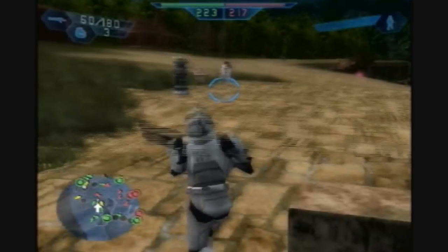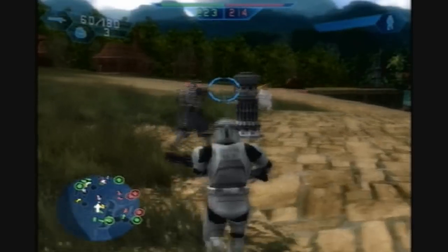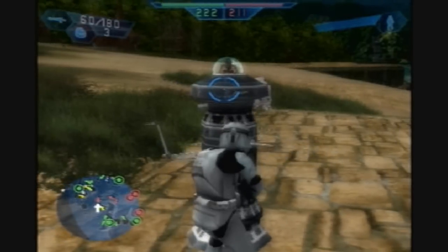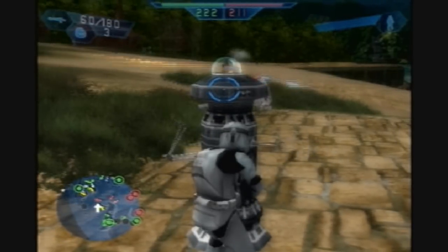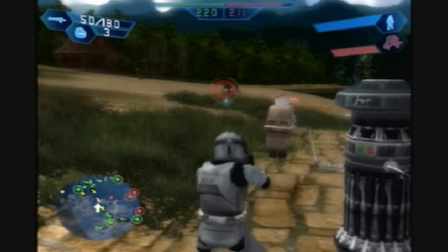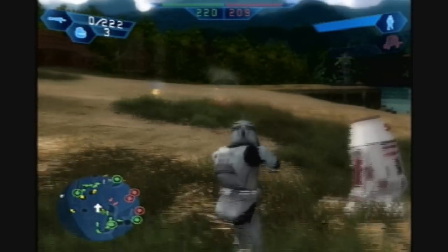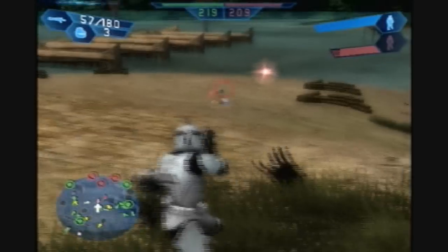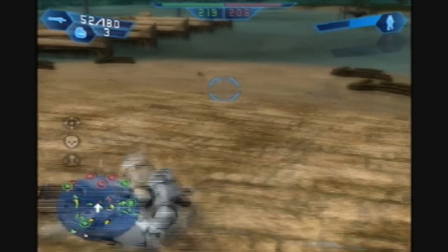I'm just gonna run over here and try to take the other dock. I don't want to move right through enemy territory because it's wide out in the open, so I'm just gonna hide behind this health droid. Would your shield go down already? Okay, take him out. And it didn't give me the kill even though I did most of the work.